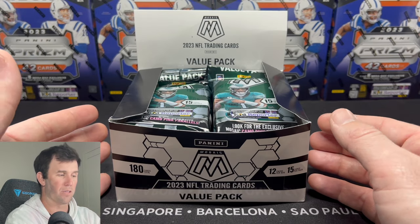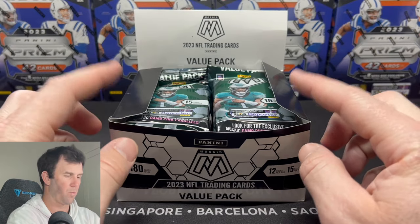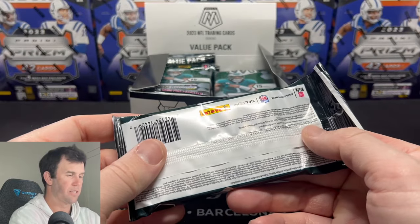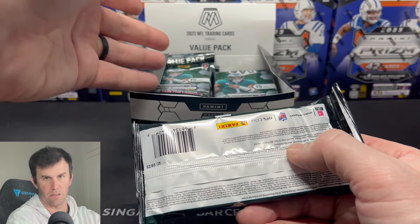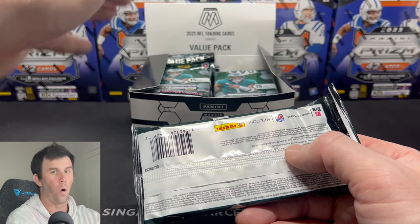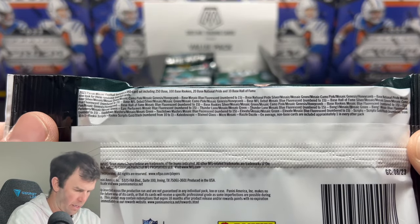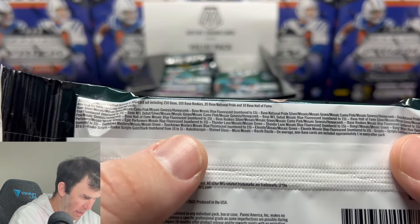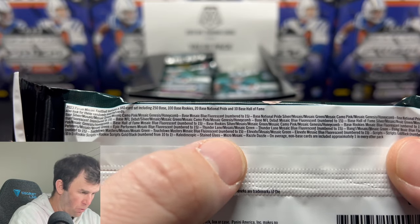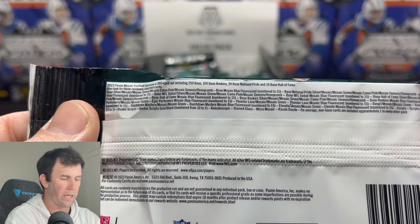We could have gone a different route, opened a couple mega boxes, but I really was curious to see what is possible if you get an entire value pack sealed. I saw the guy at a restock pull this box out sealed, open it, and put it on the shelf. So I'm curious what is possible in here. You can hit a Kaleidoscopic, a stained glass, micro mosaic, razzle dazzle — those are all going to be your case hits.